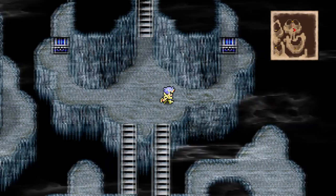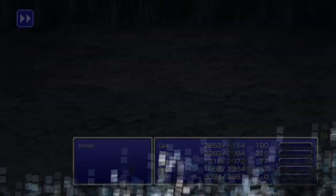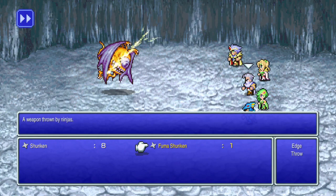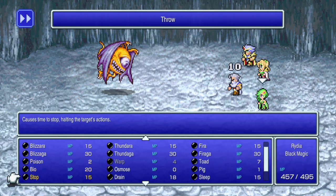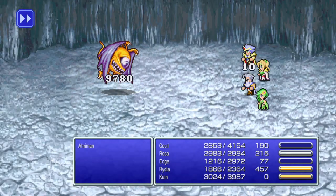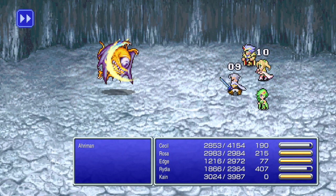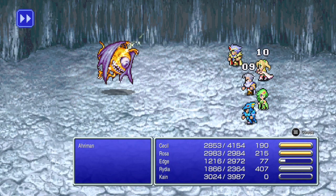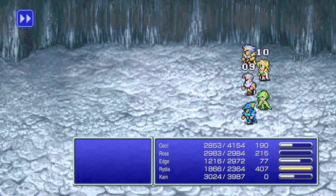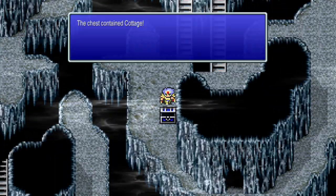Cecil and Kane level up — Fuma Shuriken, Artemis Arrows. We'll spend 50 MP — hit him with Flare. Rydia's first Flare, look at that, so much damage, almost solid nines. She's very powerful. But I don't want to use all the magic points on this guy. Okay, he's dead. I still love the Eye Drops. Cottage, okay.